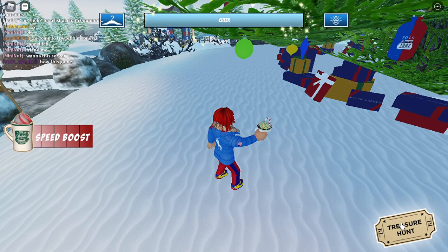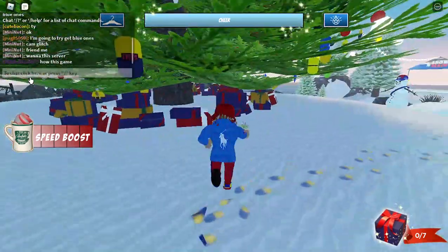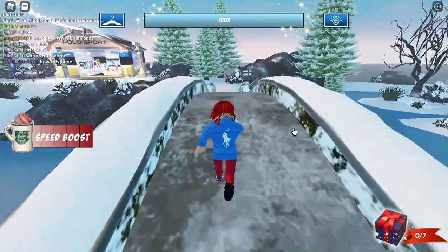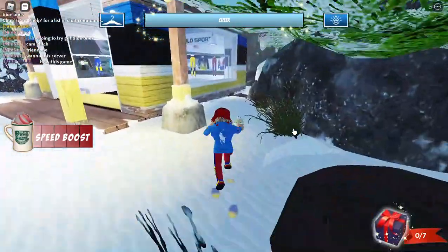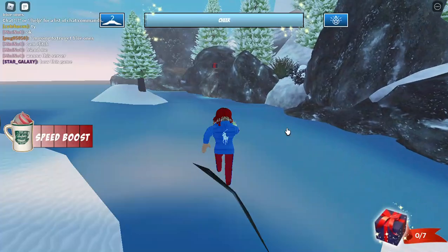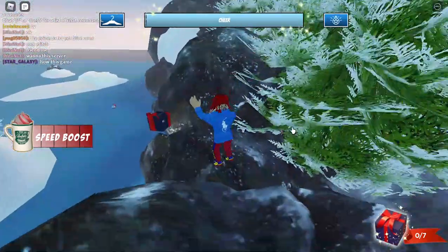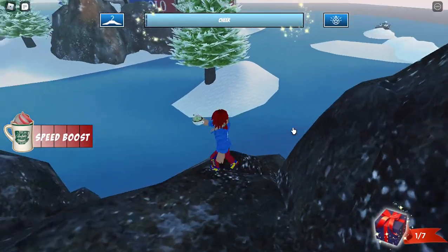Now we have to find seven gift boxes. Make sure to click the ticket and the box will show up. Follow me — we need to go in here first, then right in here, and then jump right in here. There's a present around here — let's go get it. I'm gonna walk right in here to get it really fast. There's the first box — let's go get it!